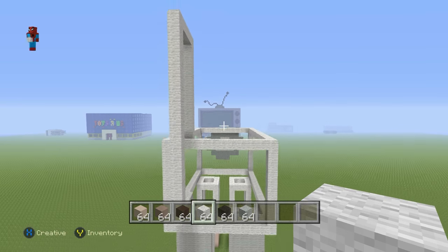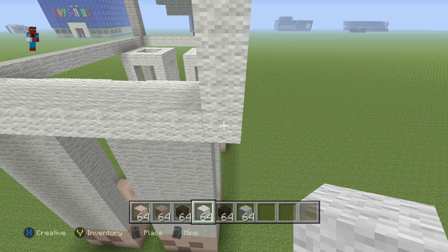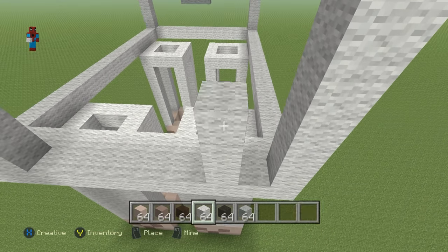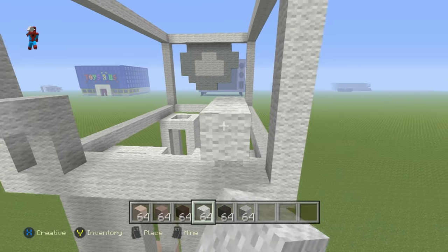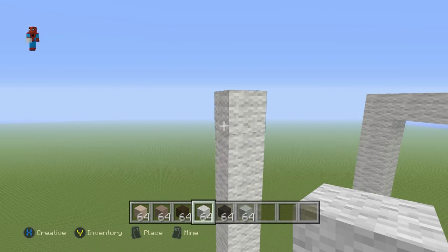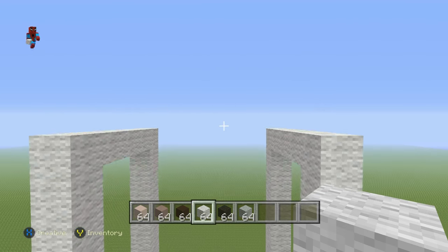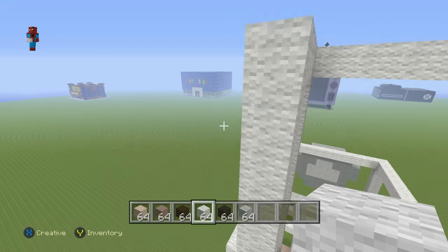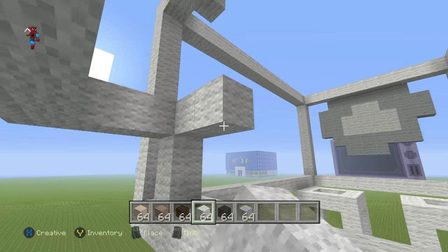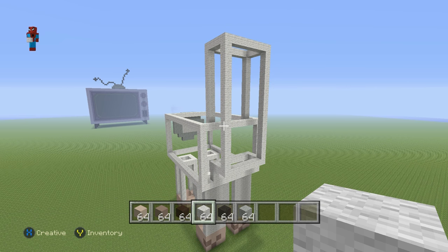Now create the right-hand side to mirror the left. Start from the bottom right-hand corner of the body, move left by two, then go up by three. Take this block and extend it forward by three, then extend it upward until it is in line with the opposite side. Extend that top block backwards by four, then extend it down in the same fashion as the opposite side. Connect any corner blocks at the top of the head and the bottom of the neck together to form a solid shape for the llama neck and body.